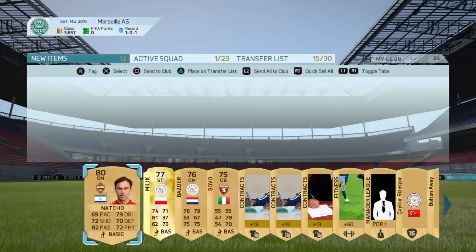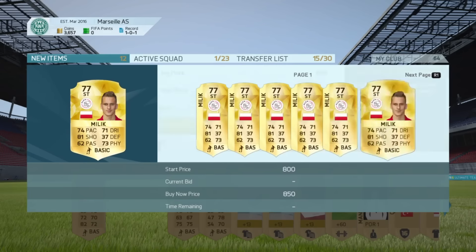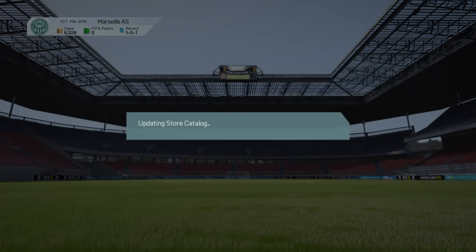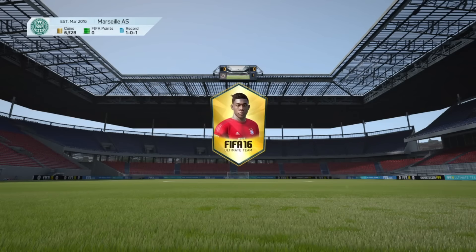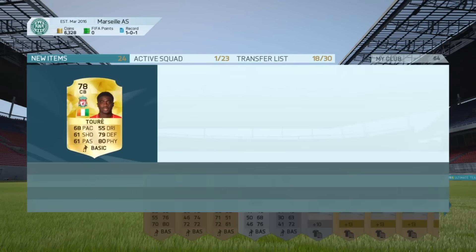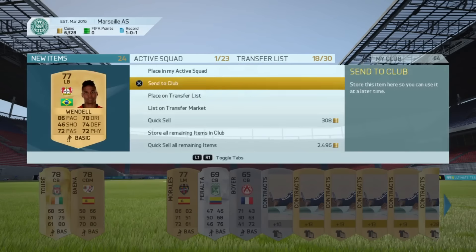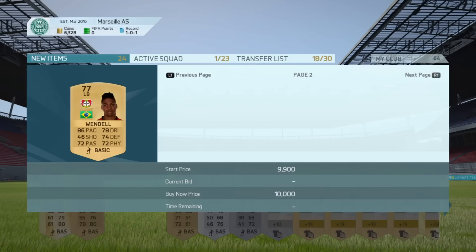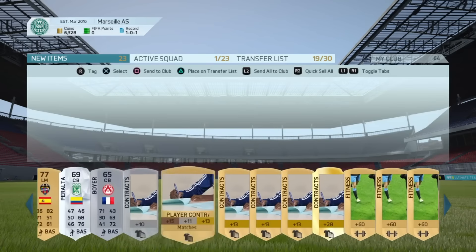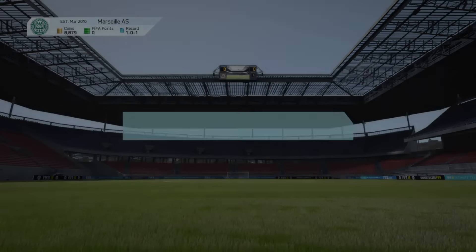We get nothing in the first pack. We get Milik - he doesn't sell for anything. We'll list up the player fitness and we do get a thousand coins which is always nice. In the next pack we get nothing again - we get Colatore, probably doesn't sell for anything. Vendal sells for about 600 to 900 coins. This one starts up for around 800 coins, so if it sells we'll get all our contracts and fitness listed up on the market too. We should get a decent amount of coins from that.